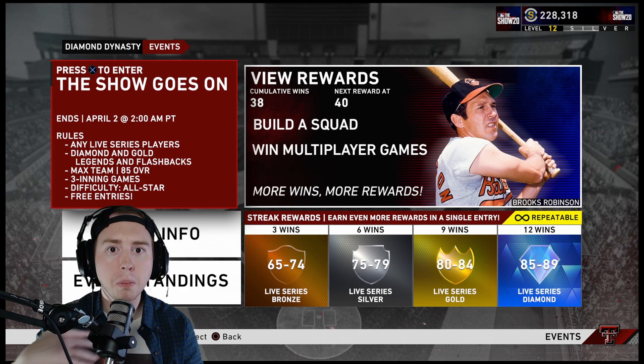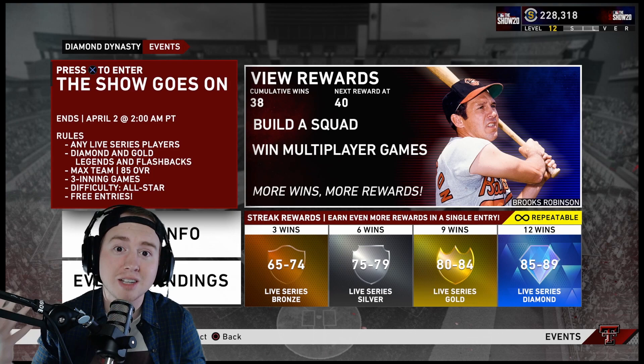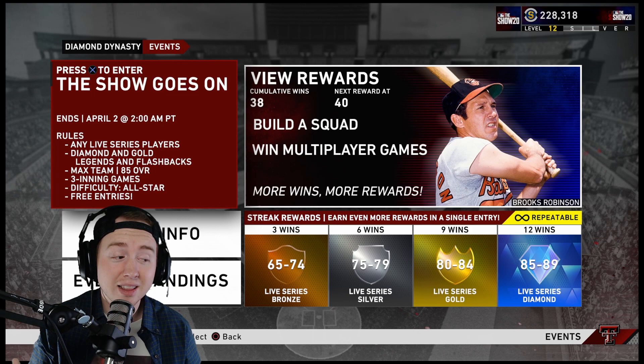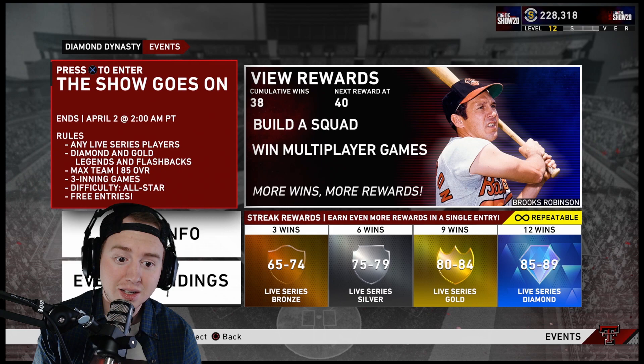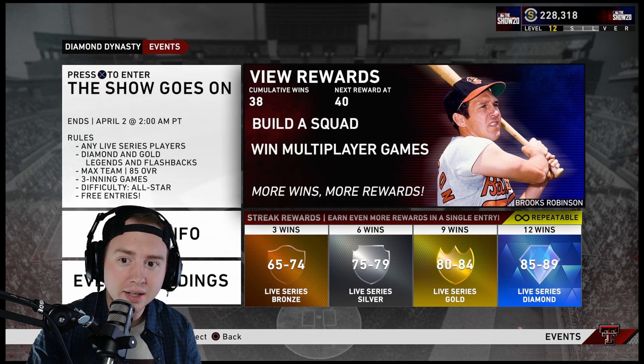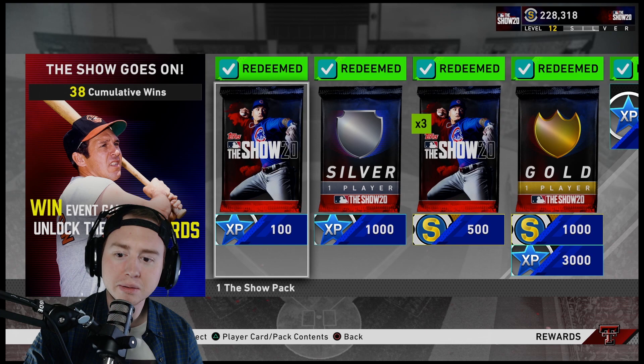This is personally my favorite way to grind the game right now — whether I'm working on my PCI, trying a new camera angle, a new pitching approach, or trying out a new Face of the Franchise card to see how he fits in. I hop into Events because if I lose, it doesn't matter. And if you are decent, there are streak rewards: at 12 wins you get diamonds, at 9 you get a gold or silver, and those stubs add up. But what we're really looking at are the cumulative rewards.